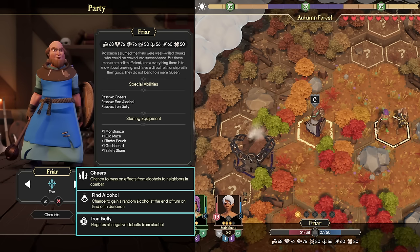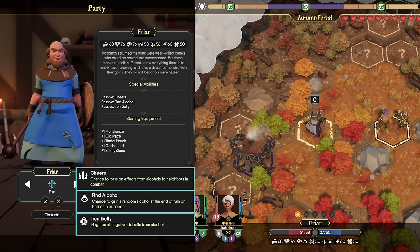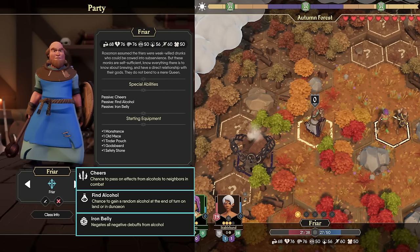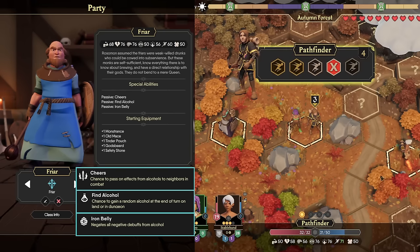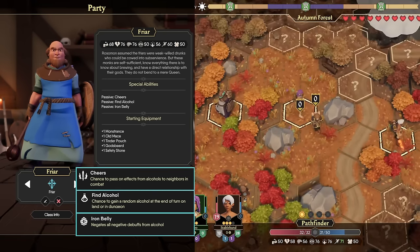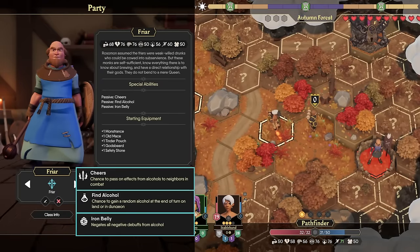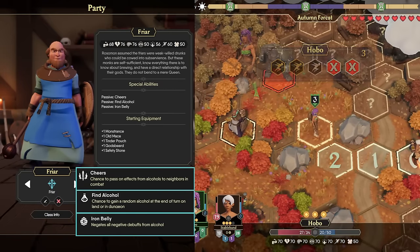They also have Find Alcohol — similar to Find Potion, Find Herb, or Find Scroll, you have a random chance to find it while traveling on the overworld, which makes the class that much more viable since you don't have to spend precious gold on alcohol. They start with a very strong intellect-based mace and an intellect-based shield, which gives them the Skill Guard ability and a little bit of resistance.